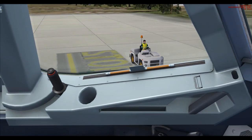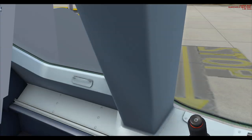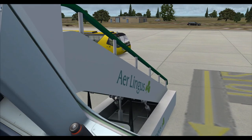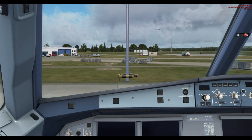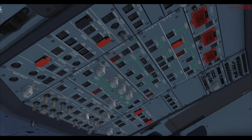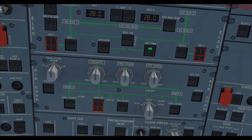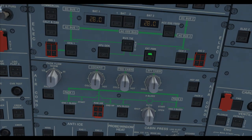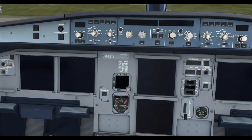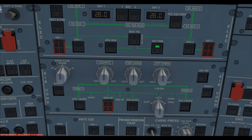As far as add-ons go, we also have GSX, which is providing us with Aer Lingus stairs — very cool. First thing we need to do is get power to the aircraft, so we do that initially by using external power. On the overhead panel the external power button is available because we're on stand with engines shut down. Set the parking brake and hit external power on.